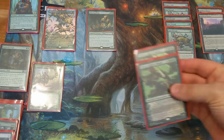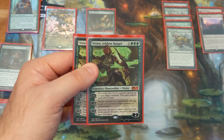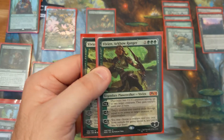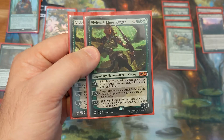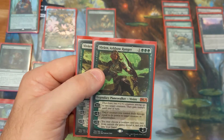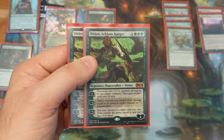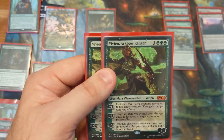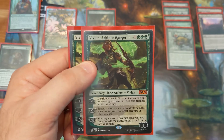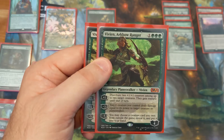For our non-creatures, we play 2 Vivien, Arcbow Ranger. Being able to pump up our creatures, and like I said, give Questing Beast and some of our other creatures trample. A really big Scavenging Ooze with trample is great. Being able to remove blockers by just having it deal damage — Questing Beast can remove anything. Our creatures get really big really quick, so that's a really good one. I've not used her minus 5 yet; there's not really much out of the sideboard I'd want to pull in, but in a long grindy game versus blue decks you could grab a Ceratops. But overall, you're mainly using her for her plus 1 and her minus 3.